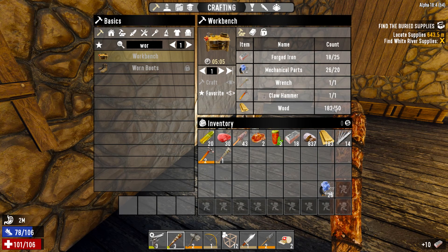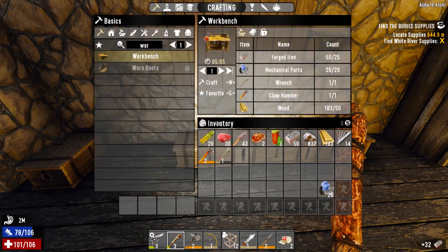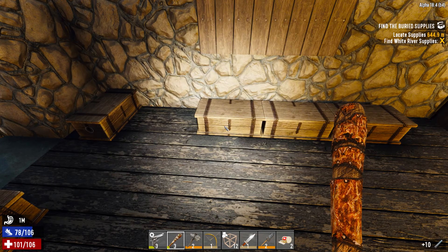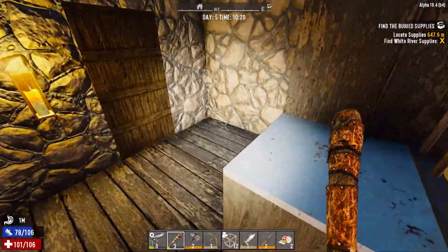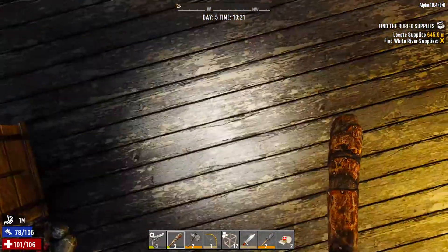What are we missing here? Oh, we need more forged iron. That's going to take five minutes, but for the bike let's get those parts. That should be all the parts I need. Once we get this workbench placed, we might as well place it where we took down the other one that was destroyed. In the meantime, let's actually dig some more.